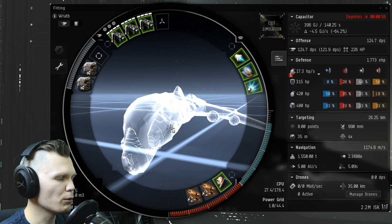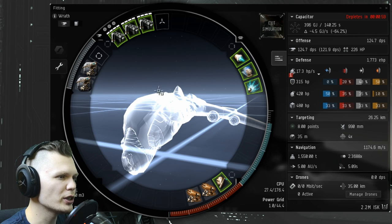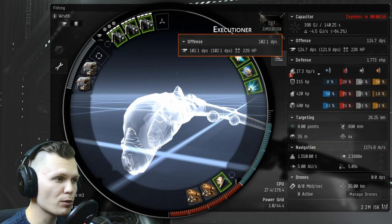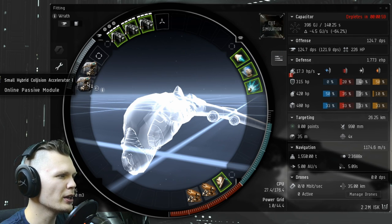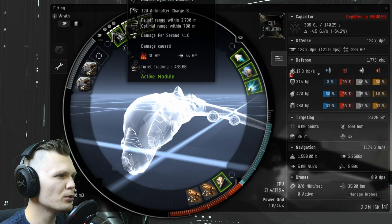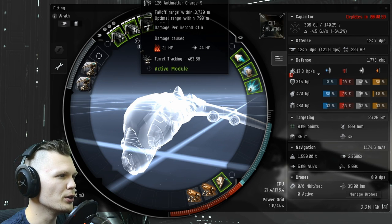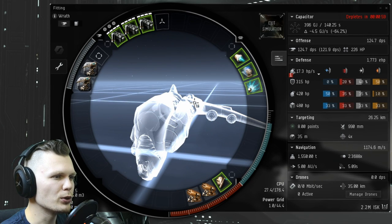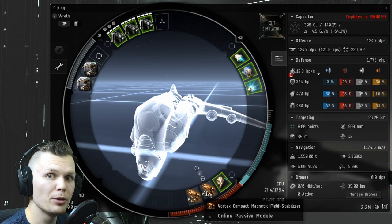For the rigs, I did something different — I did not bother with rigs that help you get better speed. I sacrificed the speed a little bit in order to get better damage. My damage is currently sitting at 124.7 DPS, which is already about 20 DPS more than my Executioner fit. That's because I could fit the Small Hybrid Burst Aerator and the Small Hybrid Collision Accelerator — these two rigs increase the rate of fire and damage output of the hybrid turrets. I have three hybrid turrets, the Limited Light Ion Blaster I, fitted with Antimatter Charges, along with two Magnetic Field Stabilizers improving the DPS.